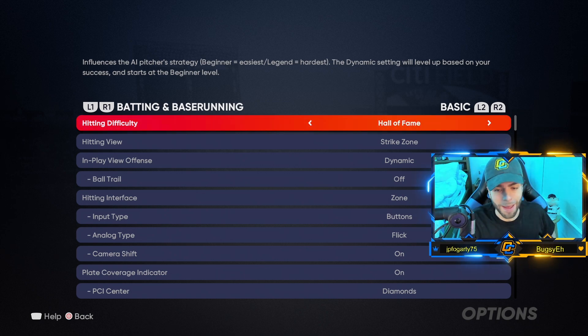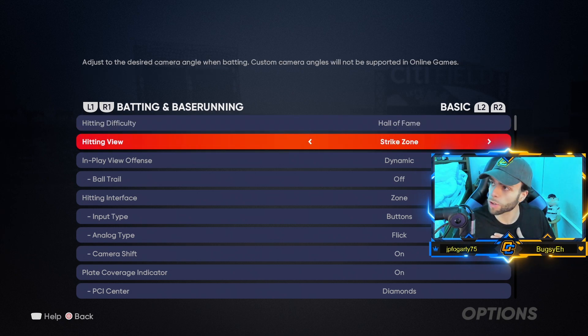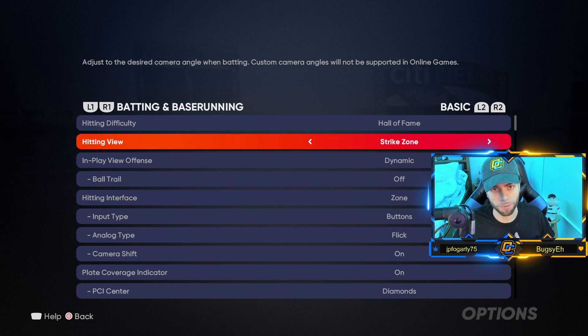I'm on Hall of Fame right now — ignore that, that's just me taking the difficulty for practice. I hit on Strike Zone; I personally think Strike Zone is the most competitively viable camera angle. I alternated for a long time between Strike Zone and Strike Zone High. Strike Zone High is my preference — all that is is a slightly zoomed out and a little bit higher up Strike Zone. It helped me a lot with recognizing pitches in MLB 20 as well as catching up to fast pitching on Legend. I recommend Strike Zone, especially if you're just starting out and you're not good on any particular camera angle — you might as well learn to hit on Strike Zone.